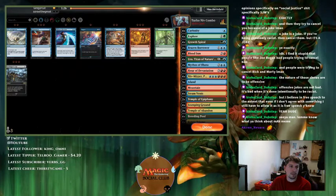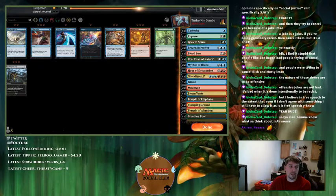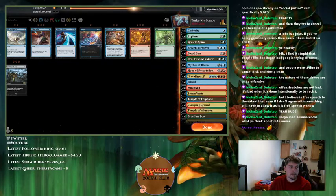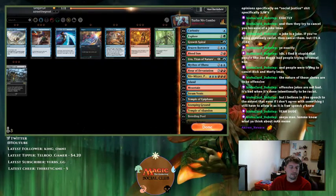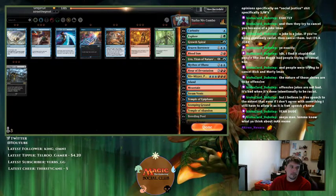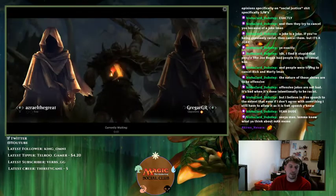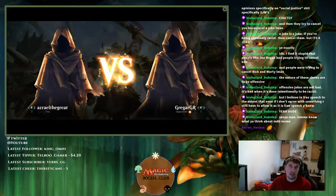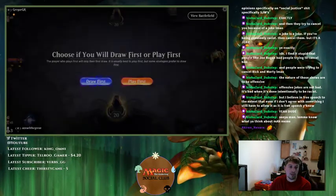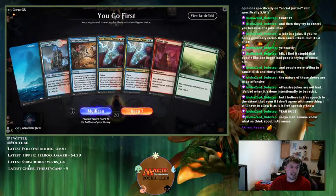We'll try Spell Pierce and see if it works — I can't imagine it will because they're playing a creature-based deck, probably with main-deck Spell Pierces or Lofty Denials. I just can't keep a hand with 29 lands. I can't draw lands and then next turn I have to hope I draw another land I can play.